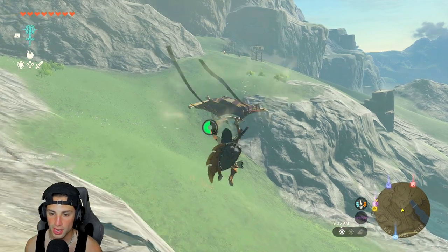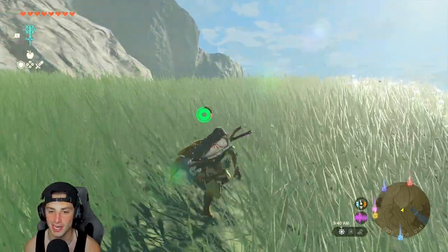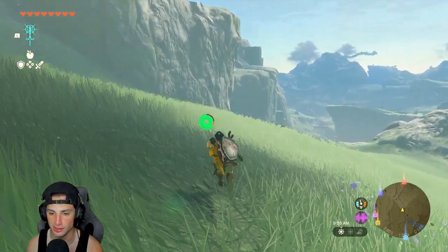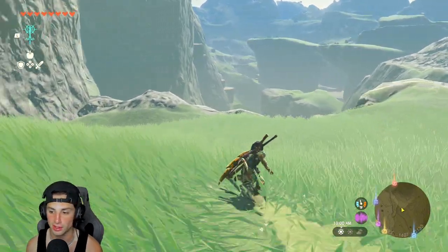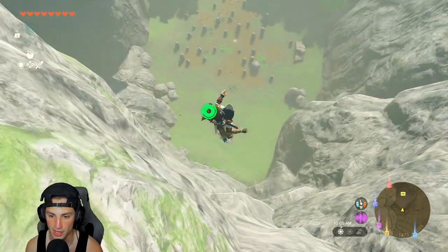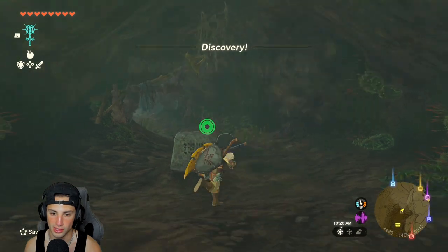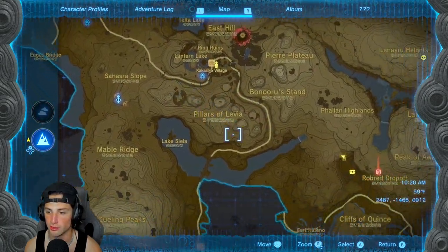Let me know in the comments what other guides and armor sets you want me to showcase — I can cover any armor set. I'm planning on showcasing the harder ones to find that are still very, very good. We did showcase where to get the Champion's Tunic, so check out my channel for that. Now we've got this Barbarian set armor guide going. Shield surfing is our best friend hopping down here, and there it is — this cave is called the Roabred Drop-off Cave, right here on the map at the bottom right of Kakariko Village.